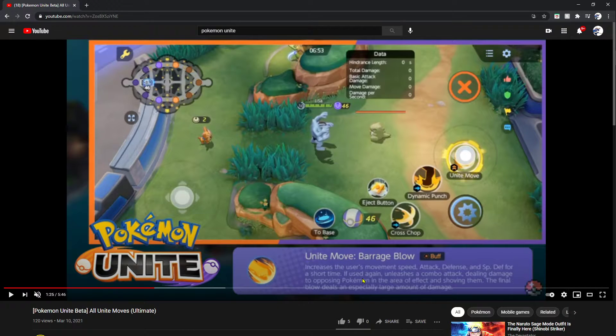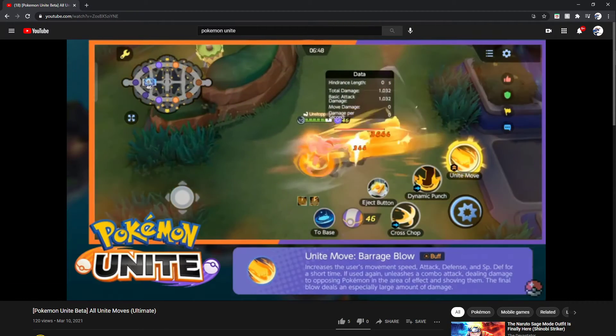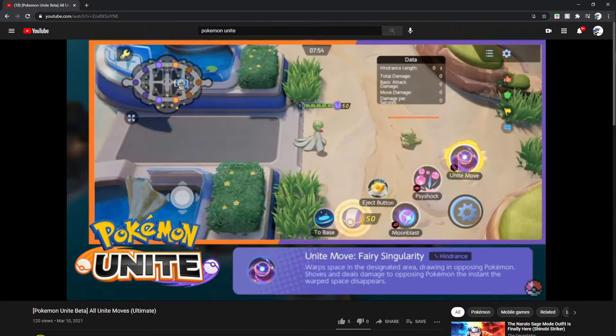We have Machamp with Barrage Blow — increases the user's movement speed, attack, defense, and special defense for a short period of time. If used again, unleashes a combo dealing damage to opposing Pokémon in the area of effect and shoving them. The final blow deals an especially large amount of damage. It buffs Machamp's attack, defense, special defense, and speed — and if you complete the entire combo you deal a lot of damage. It's like a close combat but it buffs you up instead of lowering you, so you can hit a Dynamic Punch or Cross Chop at the end.